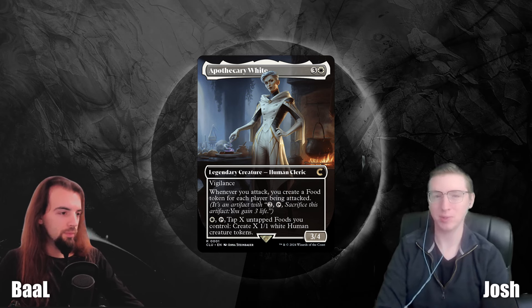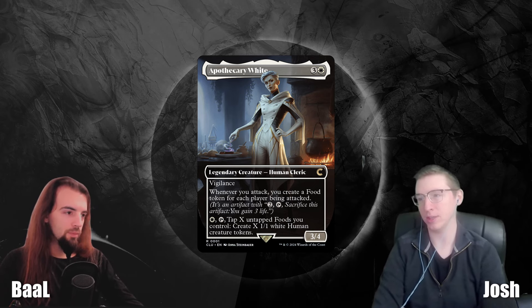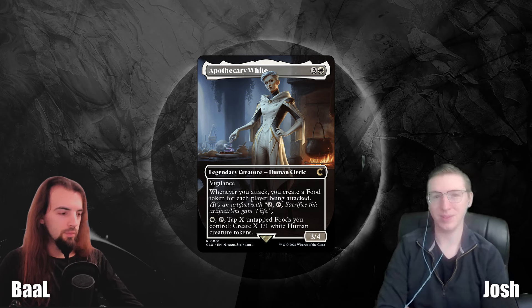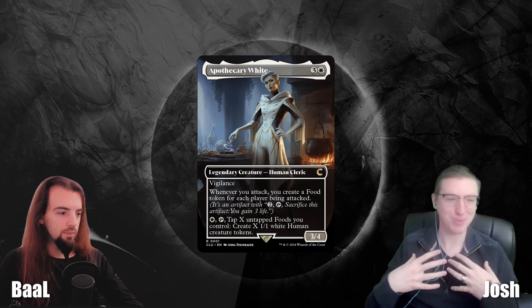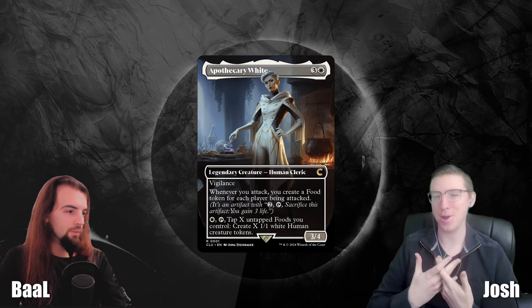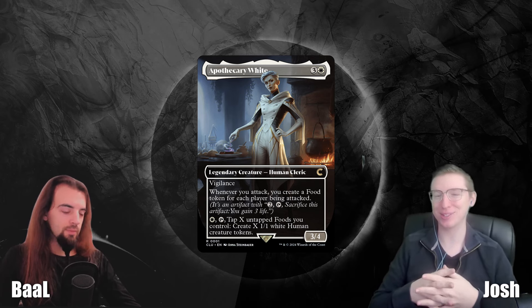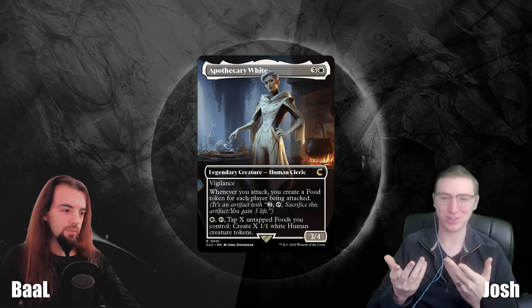Being able to swing in at each of your opponents with something like a Hate Bear board, then create some food tokens that your commander will turn into 3/1/1s — either on the end step prior to your turn or even that turn — follows that very typical playstyle similar to Heliod and other Mono White token generators, where people can Stax down a board, gain some advantage, and hopefully finish off a table.